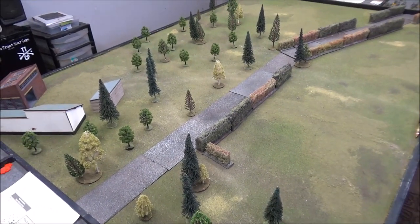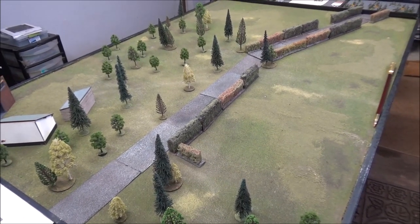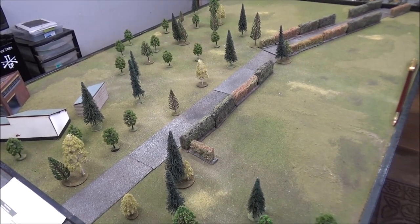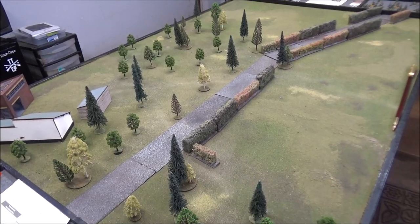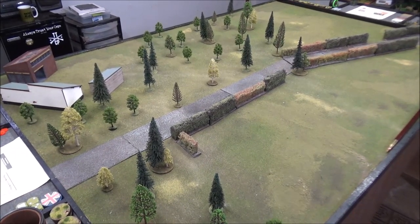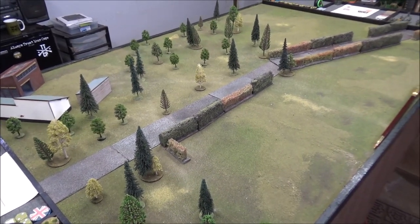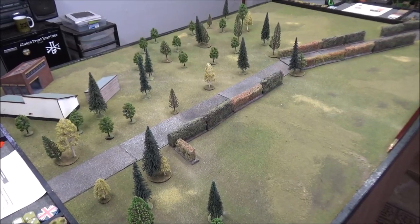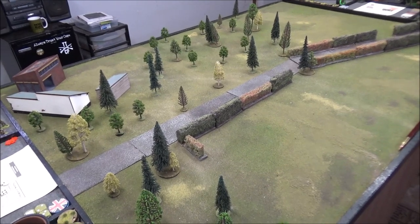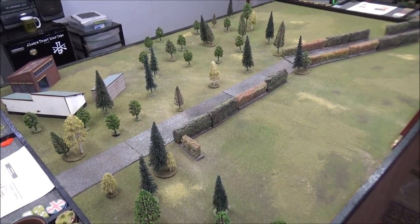Quickly recapping the campaign to date: on June 4th, the 51st Highland Division and their attempt to reduce the German bridgehead were quite successful and they won two of the three battles. They're going to delay the German attack by two turns starting on June 5th, which is today. The Germans must encircle the 153rd Brigade at Fran Lau by controlling Table 4 by Turn 6. Since they were delayed two turns, they're starting the campaign on Turn 3. With four maps and needing to win by Turn 6 starting on Turn 3, there's pretty much no way the Germans can get a major victory. Their only hope is to win every battle straight out and get a minor victory by Turn 7.